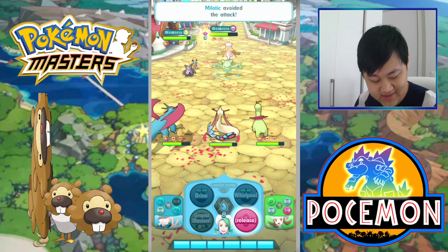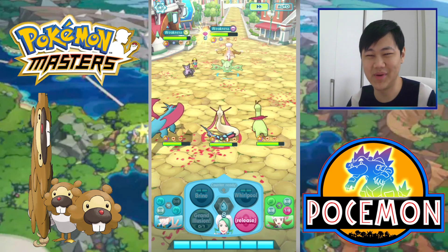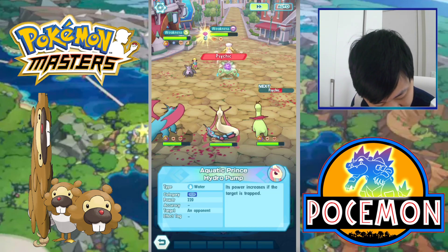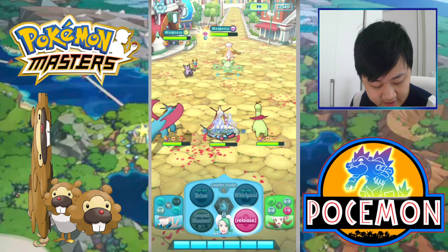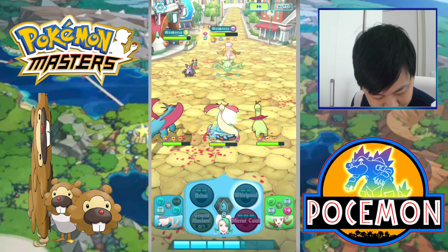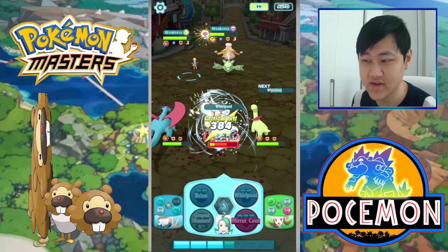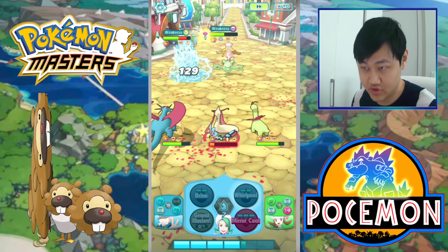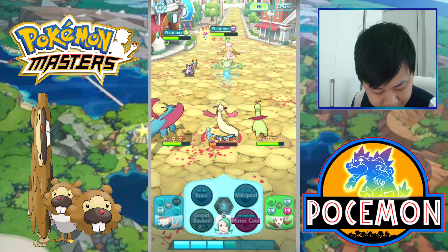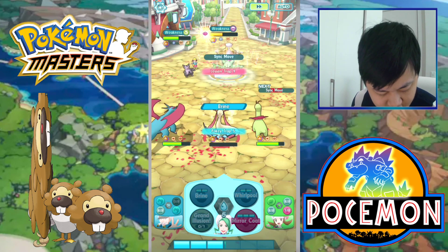Basically the dude's Sync move is a potion — a potion that doesn't cost any MP and also does damage. It heals 200 HP and increases when the opponent is trapped. So you stall and then trap the opponents. Normally you'd also have a striker doing damage, but you're also doing chip DOT damage with Whirlpool trap damage.